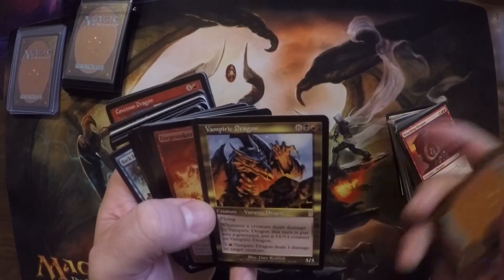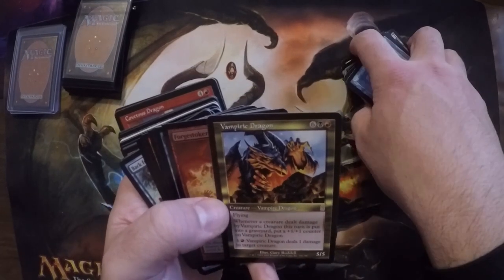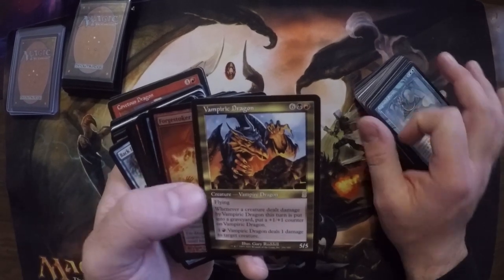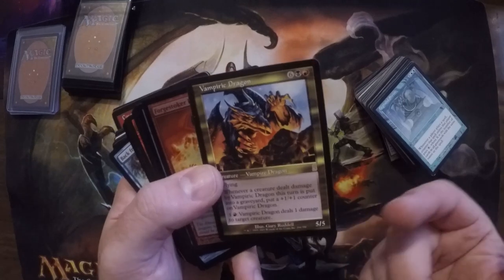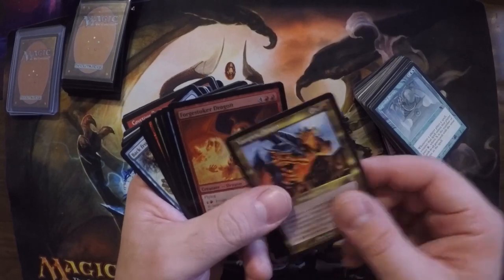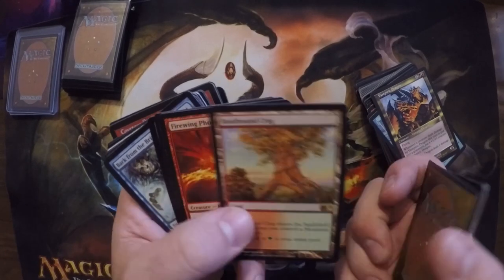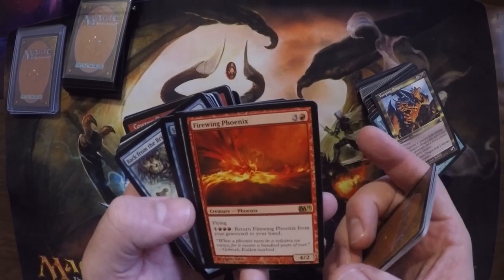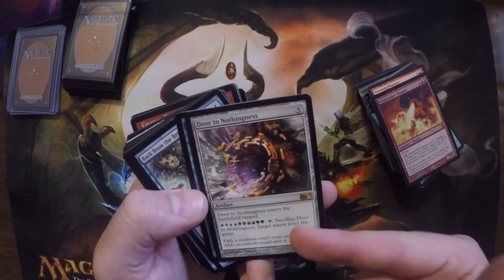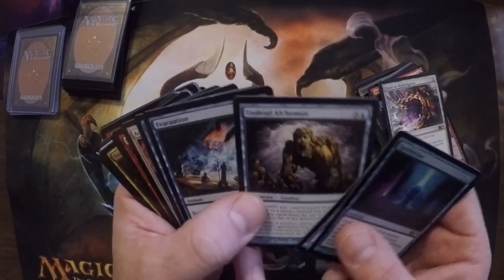Shrine cards were great back in the day when they first came out; nowadays not so strong. Vampiric Dragon — when he came out in Odyssey, just after the Tempest cycle, he was a strong card for his time. Eight mana for a 5/5 flyer that can just ping things — great card, got play too. Just gonna go a little faster here to show you the cards. Another Phoenix — definitely throwing that in the deck. Door to Nothingness — I've never Door to Nothingness'd somebody, but hopefully I will now.